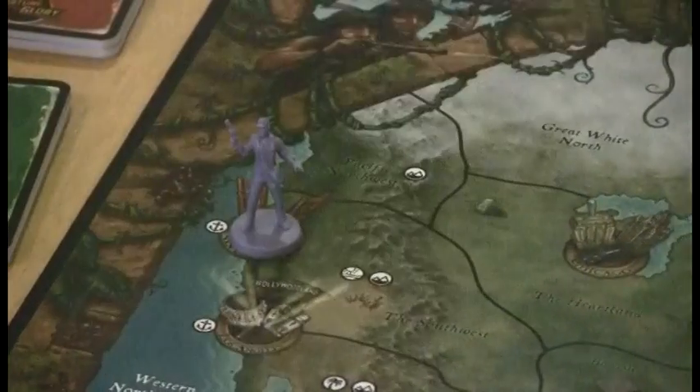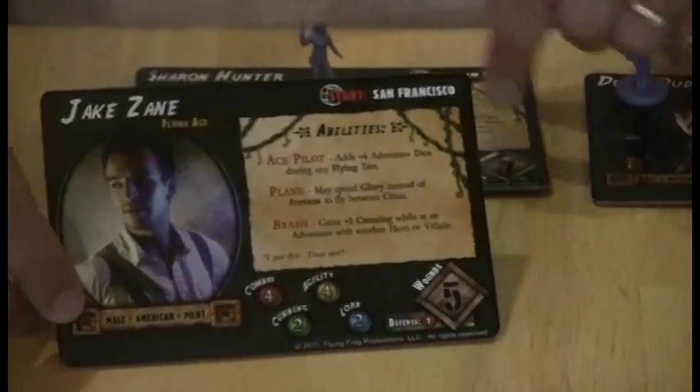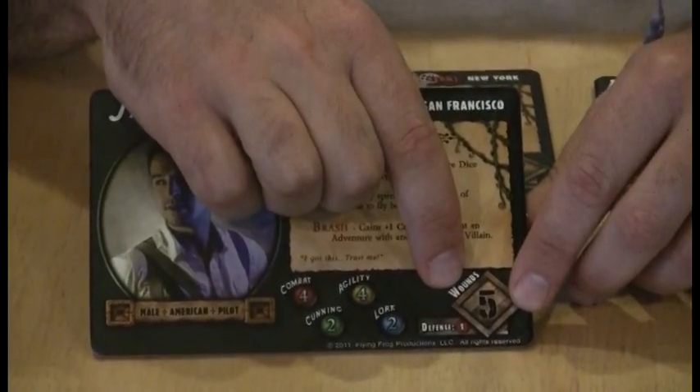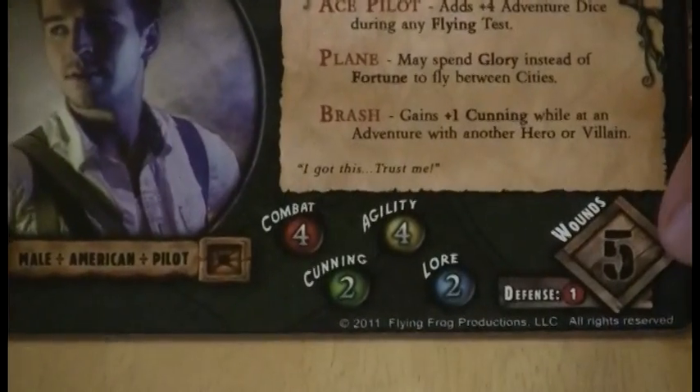The card also tells you a few things about him — it gives him some different special abilities. All characters have different special abilities. It tells you how many wounds he can take before he's knocked out, and how many dice he rolls depending on the adventure he's going into.